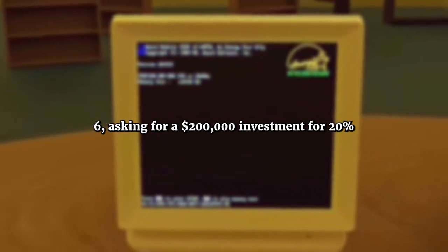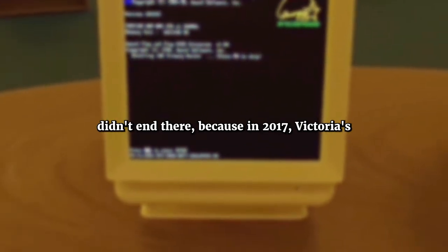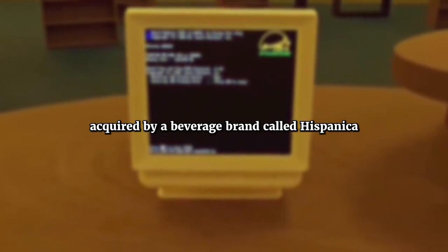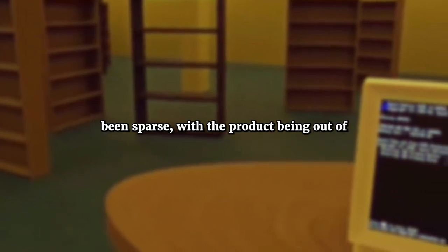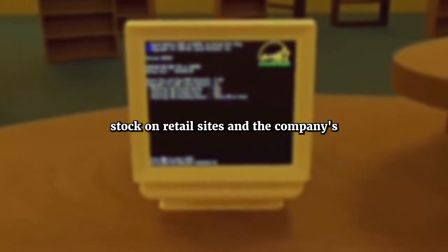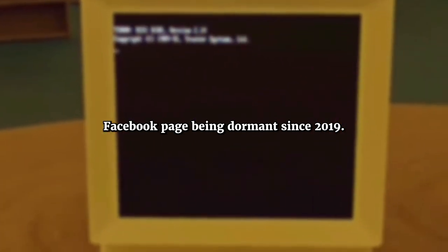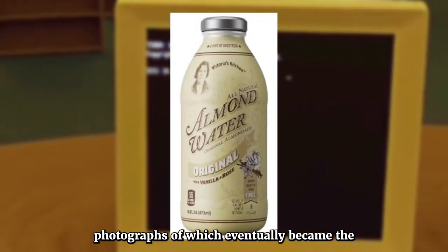The couple appeared on Shark Tank in Season 6, asking for a $200,000 investment for 20% of their company. Despite the product's good taste, they left without a deal due to concerns about their business plan. However, in 2017, Victoria's Kitchen was acquired by a beverage brand called Hispanica International. Since then, updates have been sparse, with the product being out of stock on retail sites and the company's Facebook page dormant since 2019. That is the story behind Almond Water, the photographs of which eventually became the backrooms object.